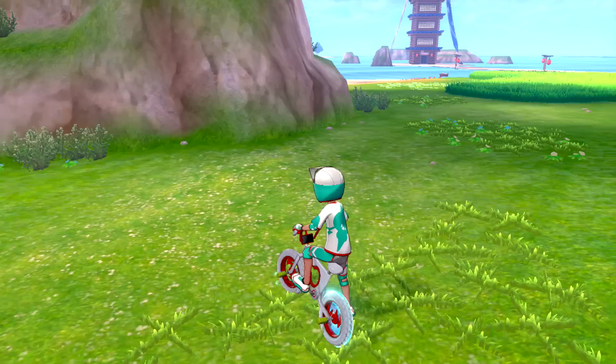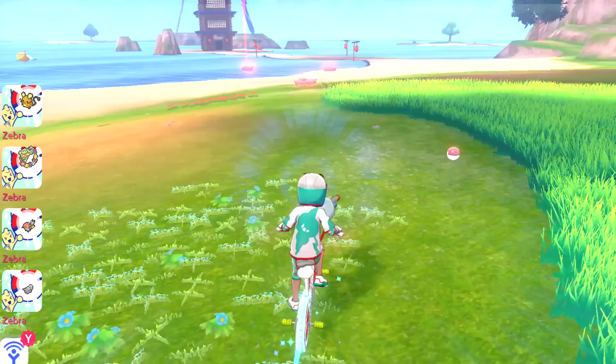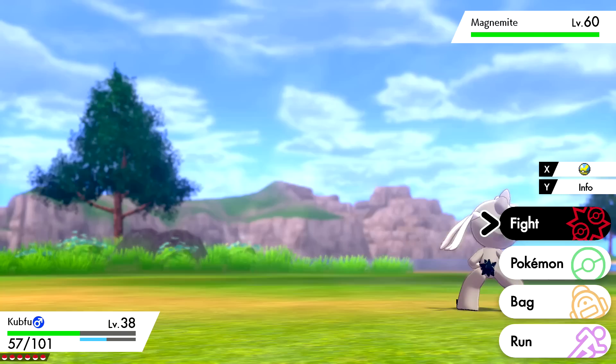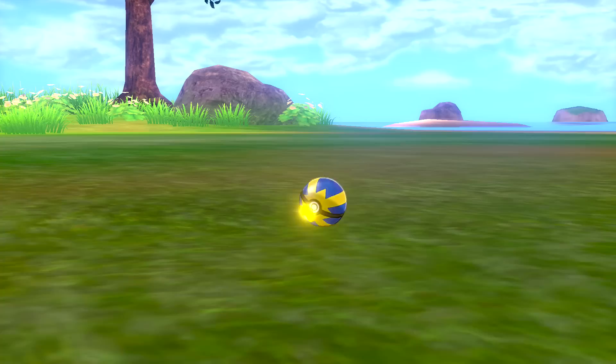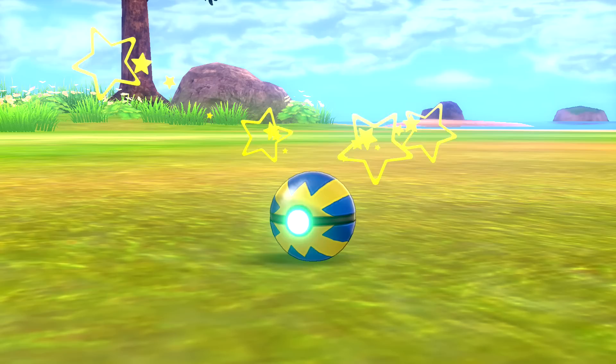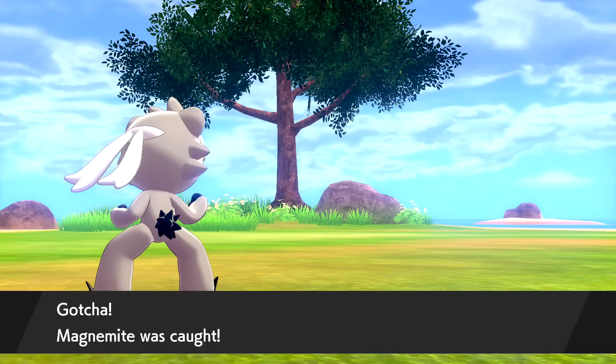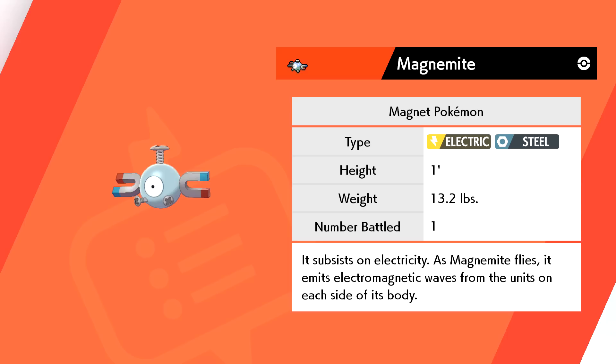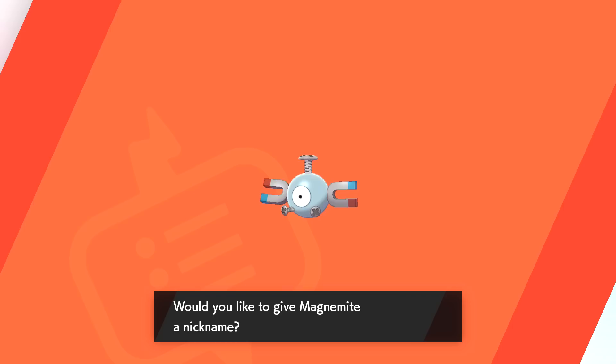We are heading the correct direction - whoa, Magnemite! That's another Gen 1 Pokémon I don't have. We can definitely evolve it later. Throwing out a Quick Ball - Magnemite was caught! Stocking up on Quick Balls at the end of last episode was worth our while. Magnemite: Magnet Pokémon, Electric-Steel type. It subsists on electricity and emits electromagnetic waves from the units on each side of its body.